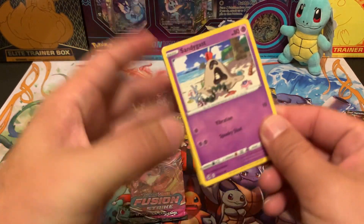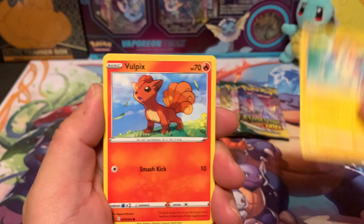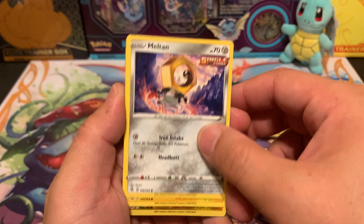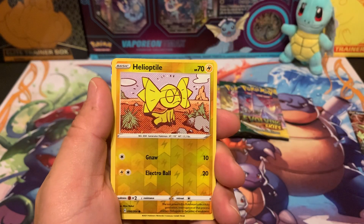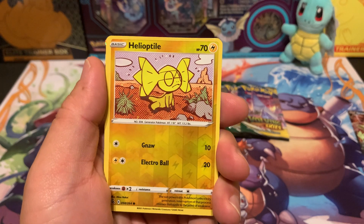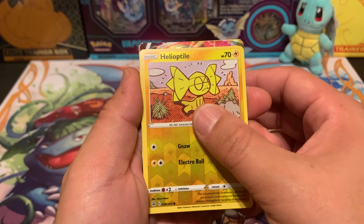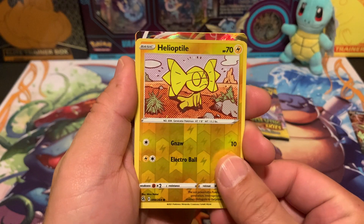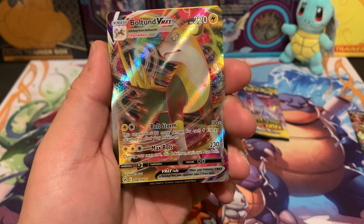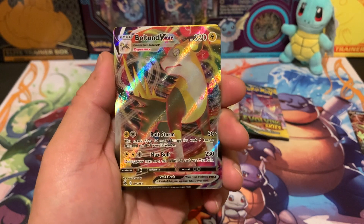We got another hit here and it looks like it's going to be a good one. Let me slow roll this. I need my energy drink still. Oh, I thought that was going to be something — it might be something good. Let's see... Bolteon V-Max. Nothing great, but I'll throw it in the binder.